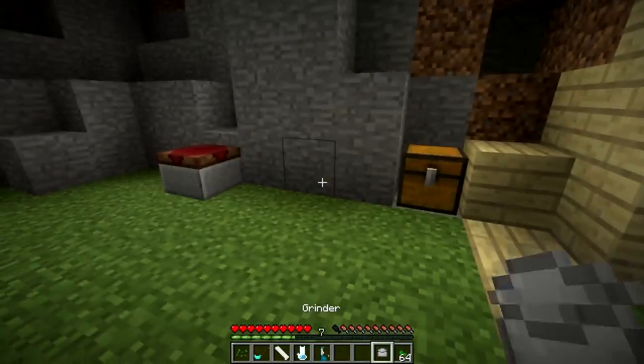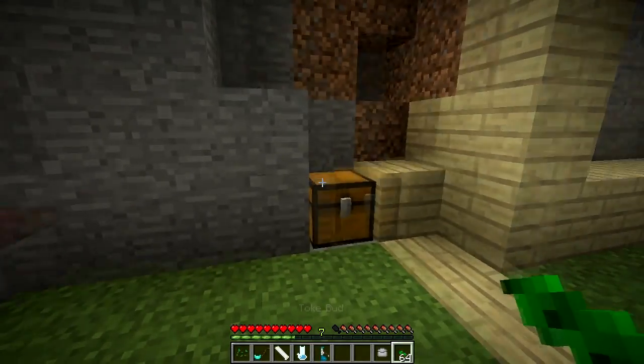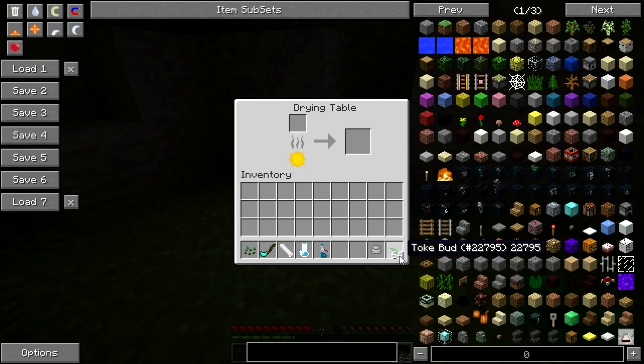The top ones have a toke bud. Now, what you need to do is take it over to the drying bed, and let's talk about the appliances.